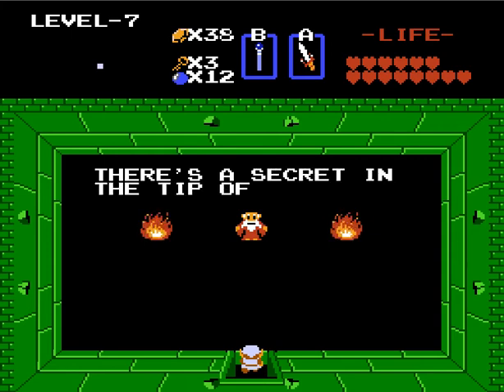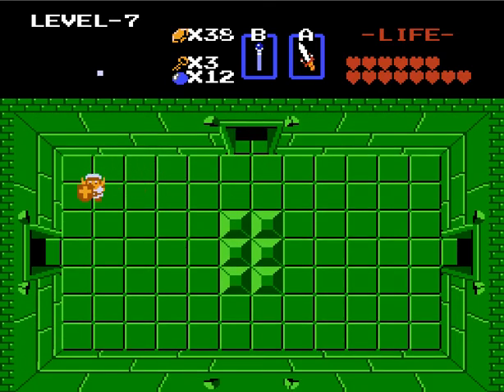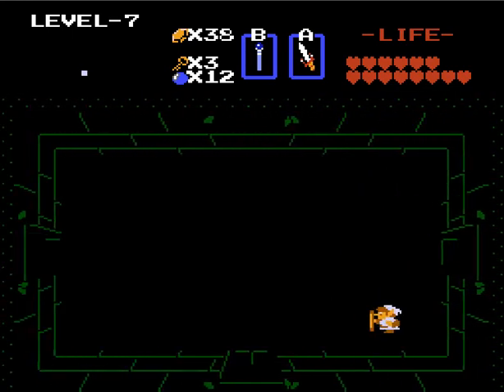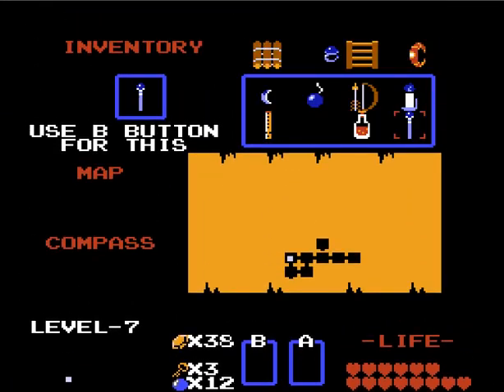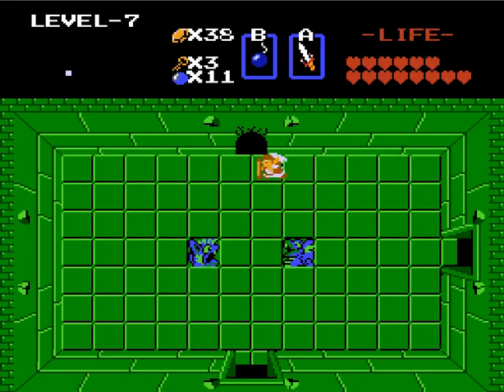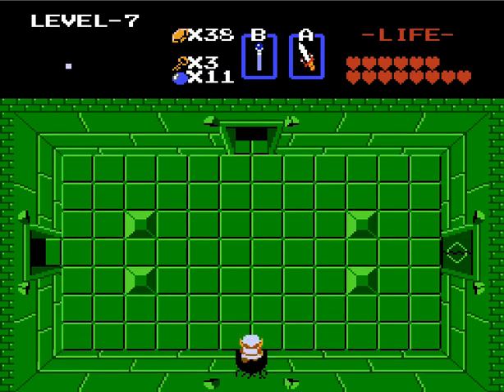There's a secret in the tip of the nose. You are one weird old man. Well, that reminds me what this level looks like — it kind of looks like a face with a nose up in the top right corner. So I guess that's where we gotta go. I am going to need to bomb somewhere here. I wonder if I can do it here. Yep. You'll notice I'm starting to use the magic wand a lot more.